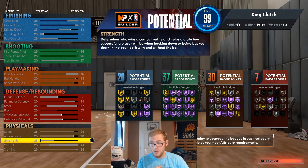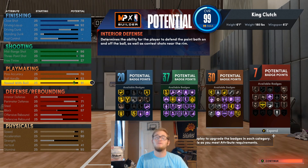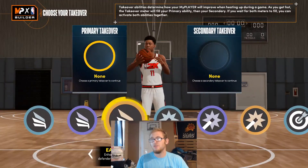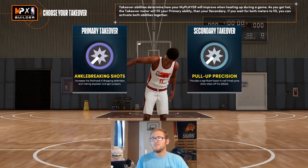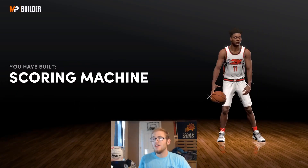I know Trae Young isn't really known for blocking many people, but with this build you can at least do something in transition defense and possibly get a block. For these takeovers, I'm going to go with Ankle Breaking Shots and then Pull-Up Precision. You can pick whatever you want for those. For this build we're going to be getting a scoring machine archetype.